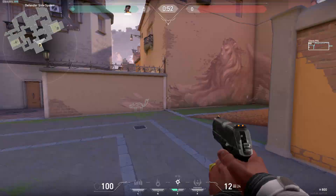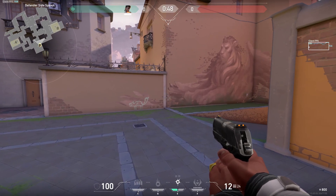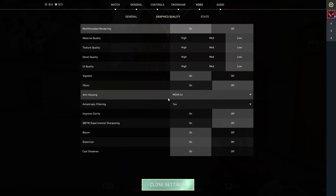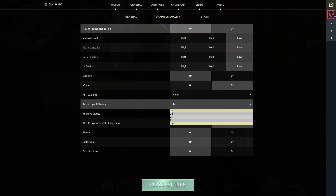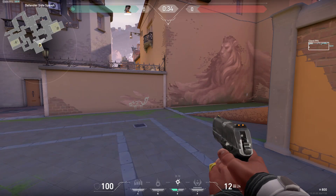One more thing people always forget: multi-threaded rendering — set that to on, it will give you a 100 FPS boost just from nothing. Then all the other stuff — anti-aliasing, like who actually uses this — if you really want to get FPS, turn it off. 1x everything, bloom, distortion — all of this off. Everything off.